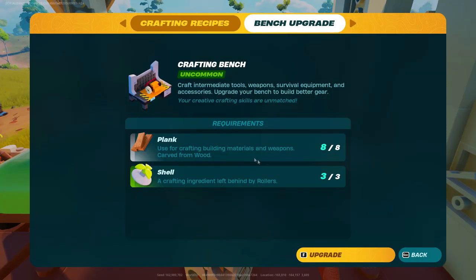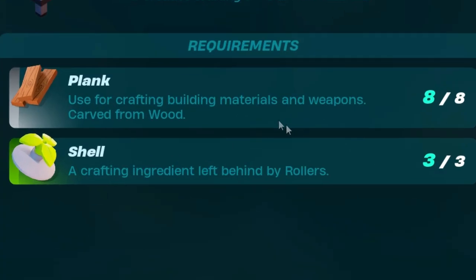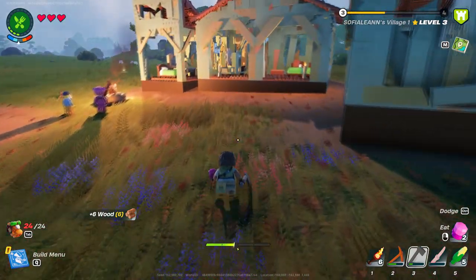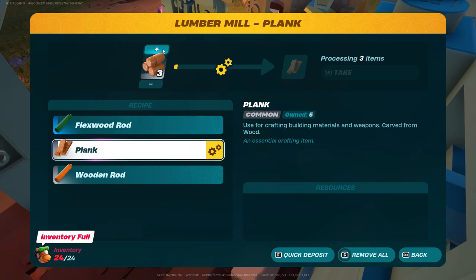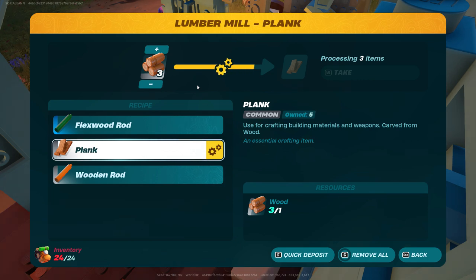Now I'm going to show you how to upgrade your workbench from level 1 to level 2, the uncommon one. To perform this upgrade we need eight planks and three shells. To get the planks is pretty easy — all you need to do is chop some wood, bring it to your lumber mill, and create the planks. One plank will cost one wood. Once it finishes processing, click the take button so the planks will be inside your inventory.